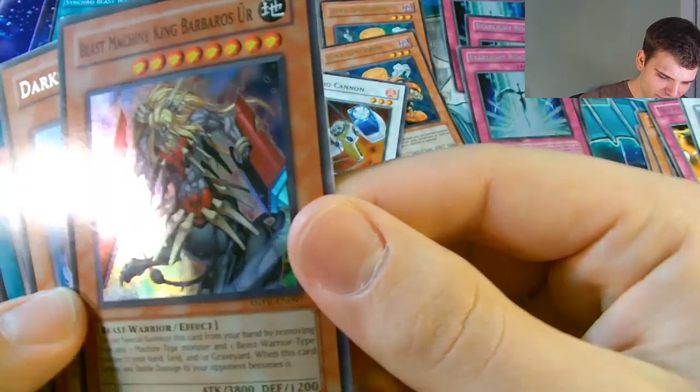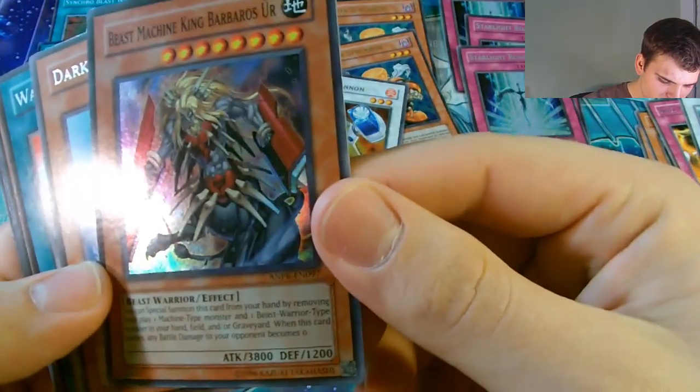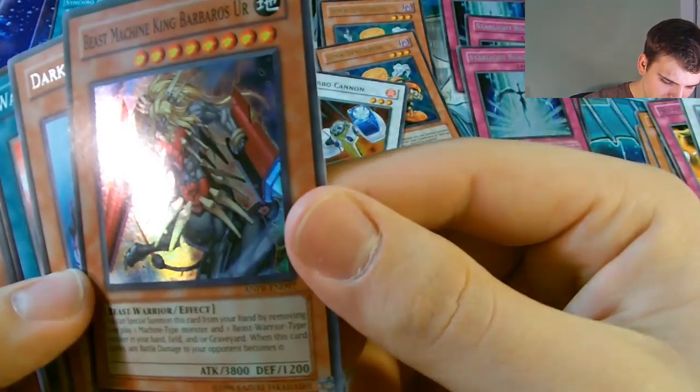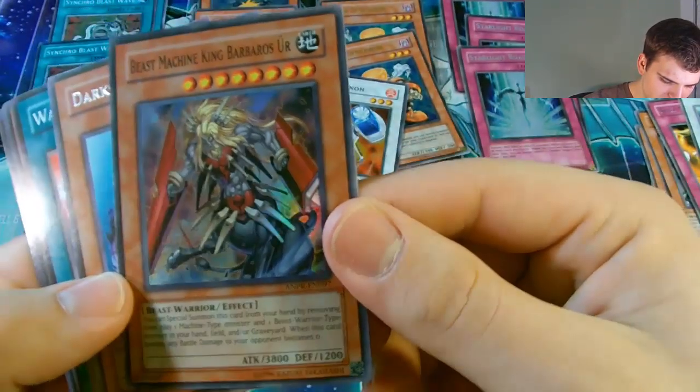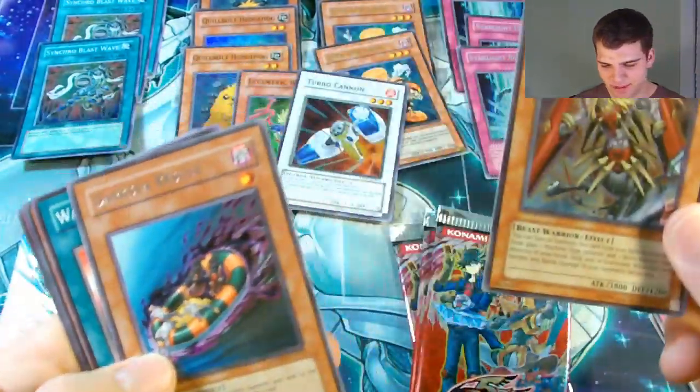He's got 3,800 Attack. You have to remove and play one Machine-type Monster and one Beast Warrior-type Monster from your Hand, Field, or Graveyard. And when this card battles and any damage is dealt to your opponent, it becomes 0. Aw dang - you'd be incredibly good if you could do damage to your opponent.